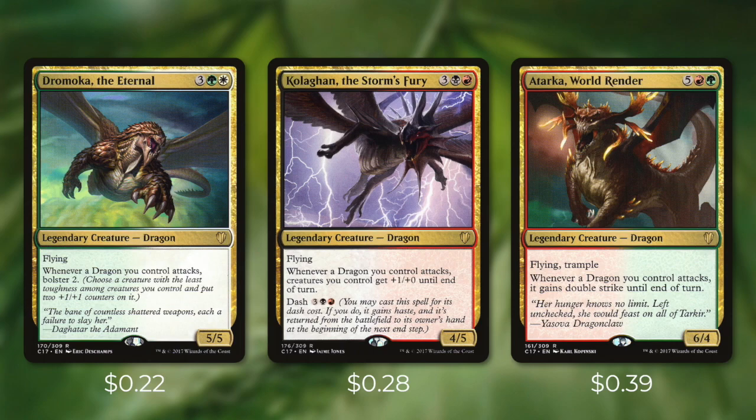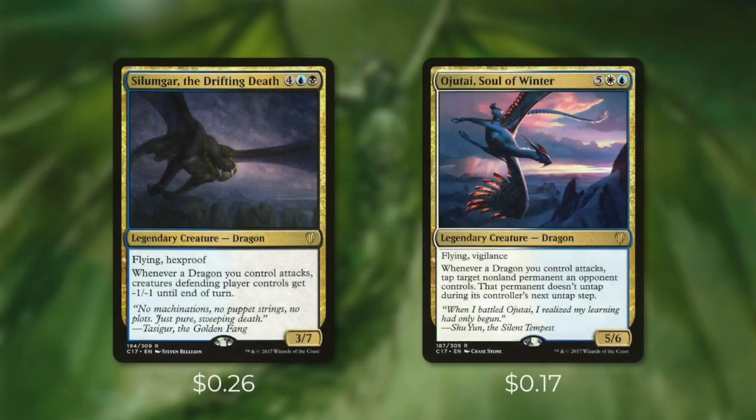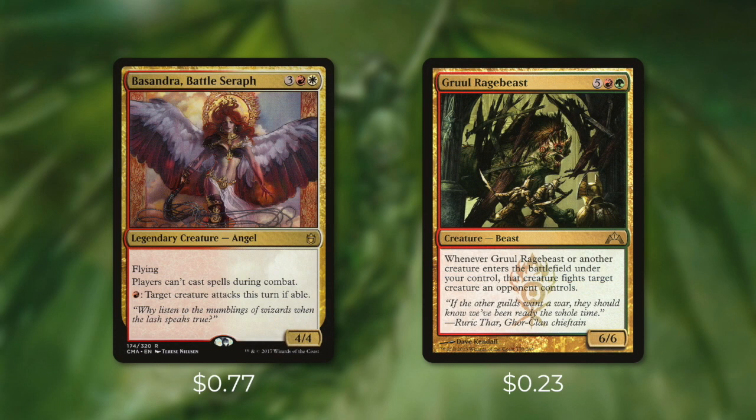We've also got some cards that take advantage of the fact that Niv is a dragon. Kolaghan the Storm's Fury has: whenever a dragon you control attacks, creatures you control get +1/+0 until end of turn. And Atarka, World Render has: whenever a dragon you control attacks, it gains double strike until end of turn — another great way to make our commander into a two-hit KO. We've also got two dragons that can help us deal with opponents' cards: Silumgar the Drifting Death has: whenever a dragon you control attacks, creatures the defending player controls get -1/-1 until end of turn. And Ojutai, Soul of Winter has: whenever a dragon you control attacks, tap target non-land permanent an opponent controls — that permanent doesn't untap during its controller's next untap step. But we've got even more ways to deal with opponents' creatures — Visara and Gruul Ragbeast. Visara says players can't cast spells during combat, and she can force opponents' creatures to attack, which is a fantastic way to force bad attacks and get rid of their blockers. And Gruul Ragbeast has: whenever it or another creature enters the battlefield under your control, that creature fights target creature an opponent controls. Most of our creatures are pretty big so they can take on a lot of opponents' creatures, and with all the blinking, bouncing, and cloning effects, we can take out even more.